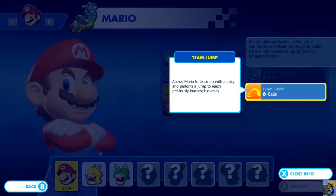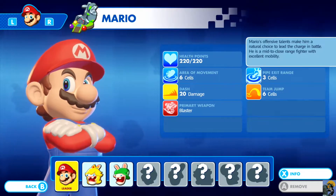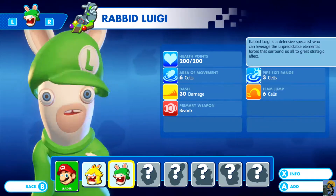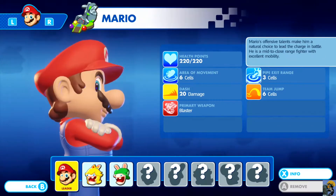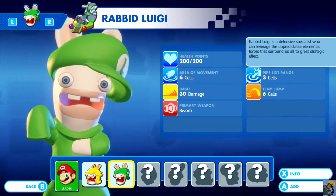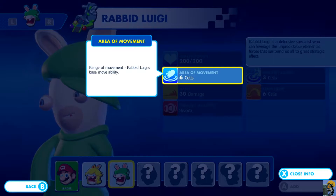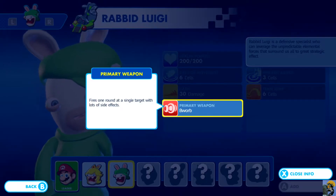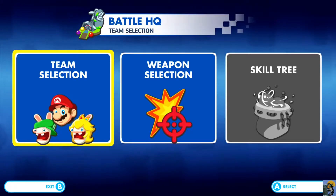Mario's blaster is short to mid-range and fires one round at a time at a single target. It shows how far he jumps during a team jump — six areas — and three cells when exiting a pipe. Comparing the characters, everyone is basically the same except Luigi has less health but does more damage with his dash.